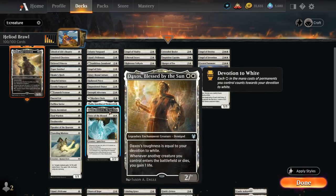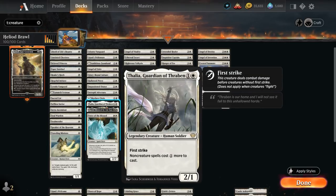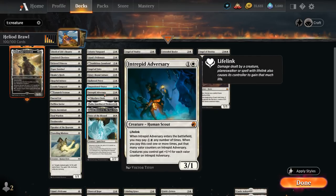Then Daxos, Blessed by the Sun, has toughness equal to our devotion to white and whenever another creature we control enters or dies we gain one life. Thalia will tax non-creature spells by one mana and since we are mostly a creature deck it's going to affect the opponent more than it affects us, and it's also going to be a high value target for removal. Skyclave Cleric can be played as a tap land or can be a 1/3 that gains two life when it enters. Intrepid Adversary is an awesome curve-topper that we can sink a bunch of mana into to give our team +1/+1 for each Valor counter — costs one and a white when it enters and is a 3/1 lifelinker as well.